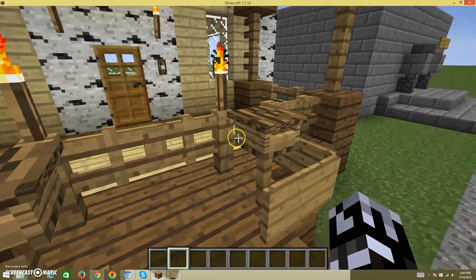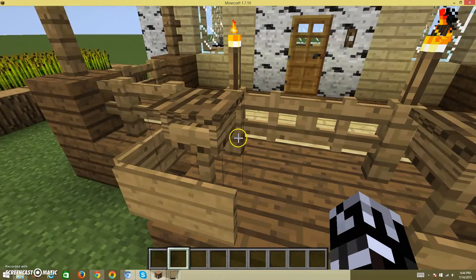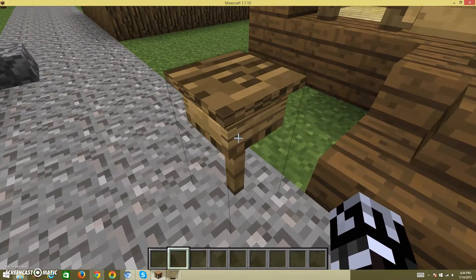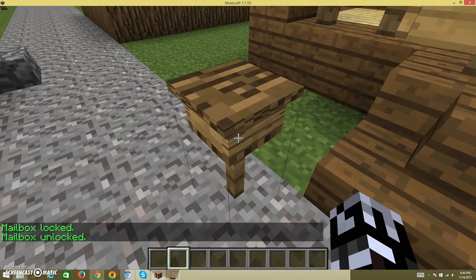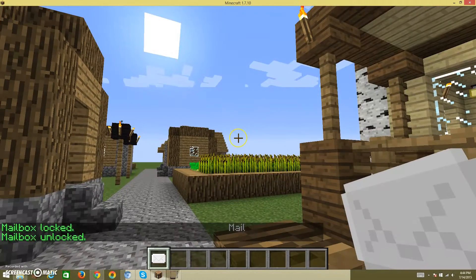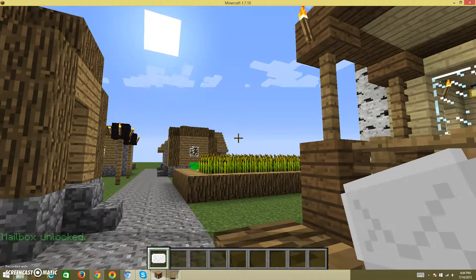These are mailboxes, but they're just for decoration. This one is my real one. Do I have any mail? Oh, I do have mail — I didn't expect to have mail. Right now, what does it have in it? A book.